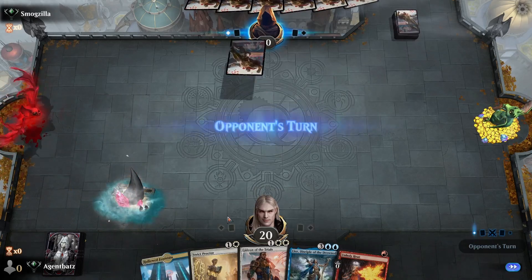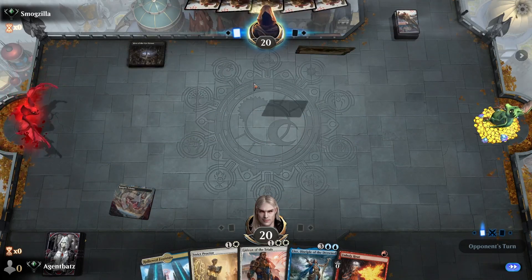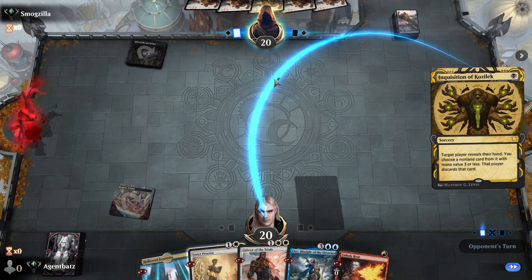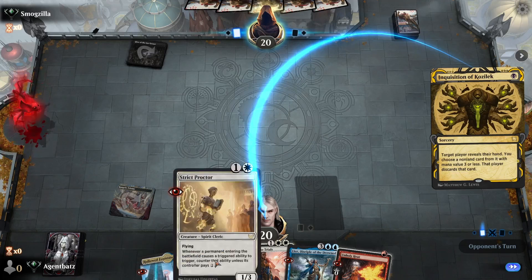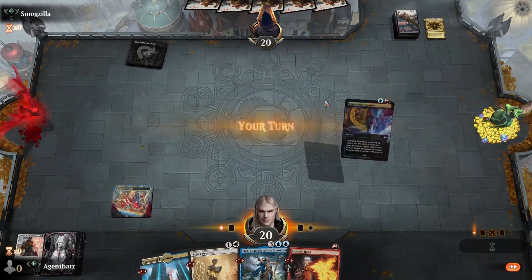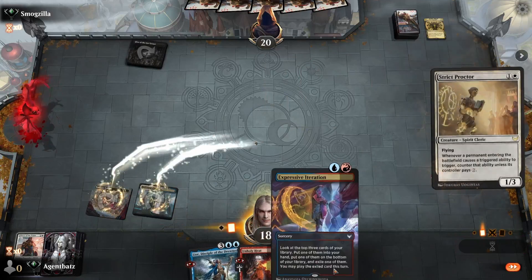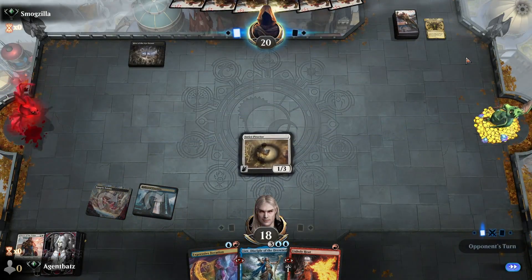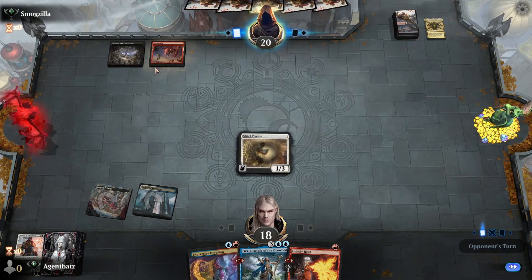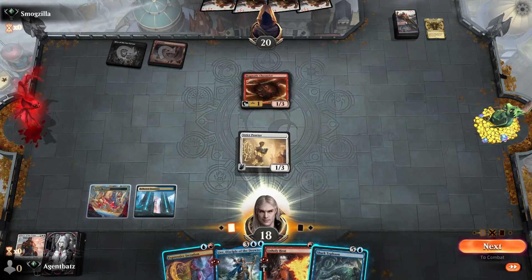Proctor gone, Gideon gone maybe. Next turn I can keep Proctor in hand and get Teferi, or play it and maybe get Fatal Push. But because I have Expressive Iteration, I think I play this one — which will be good. Black doesn't have ETB triggers that much. Black-Red. Hoping to draw into some lands.